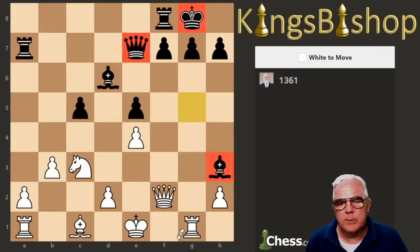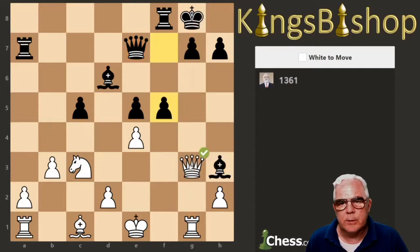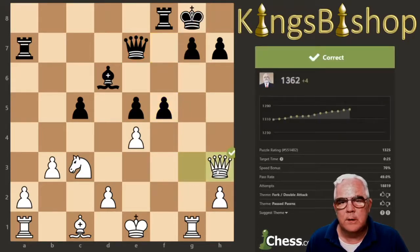Undefended Bishop. Our Rook is in line with the pawn. We can fork the Bishop and the magic square, basically — threatening checkmate, winning the Bishop. He has to protect the magic square with his Queen, and we win the Bishop.